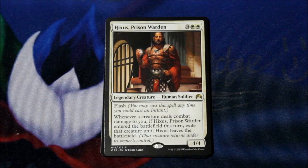It is a 4/4 for 3 and 2 white with Flash, so you can cast it any time you can cast an instant. Whenever a creature deals combat damage to you, if it entered the battlefield this turn, exile that creature until this card leaves the battlefield. And it's foiled.